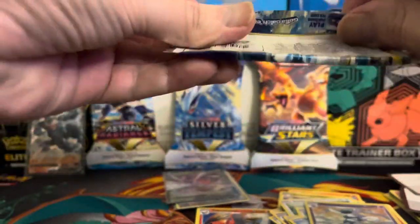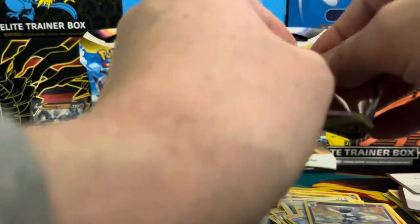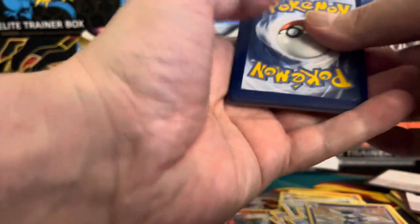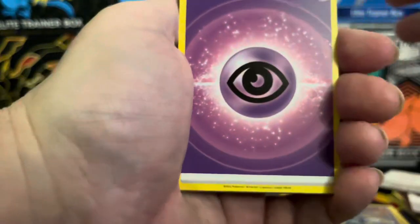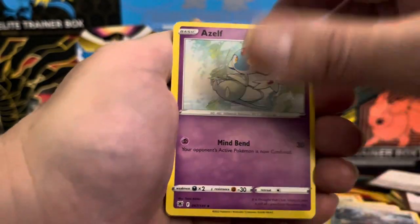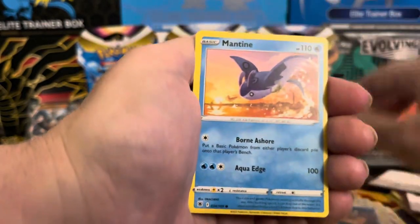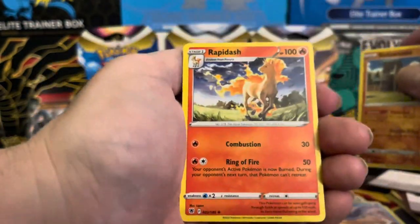Come on, let's see some black border — make things a lot more exciting up in here. We have a white border which is okay — still pull something from the slot there. Psychic energy, EV, reverse is a Sudowoodo and we have a Rapidash. Let's move on.